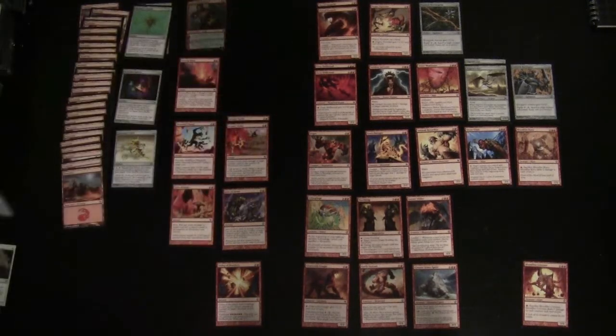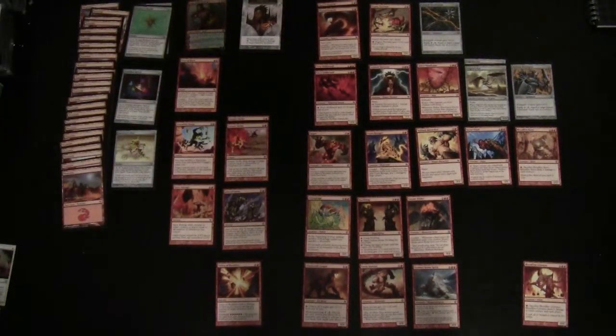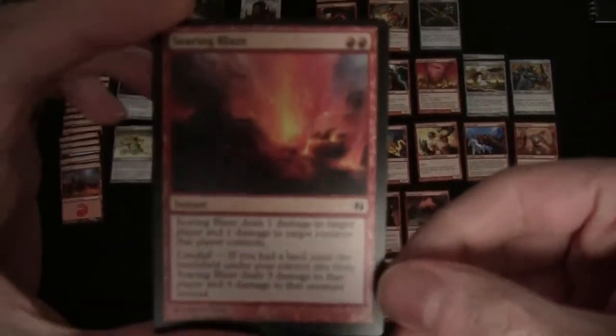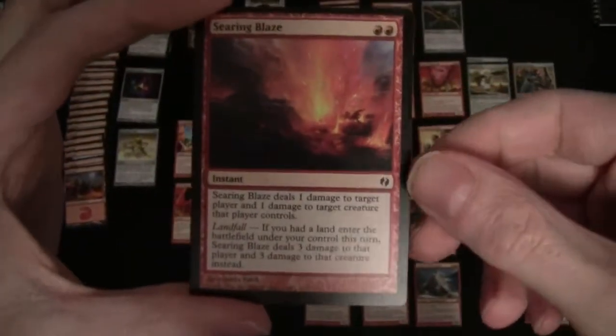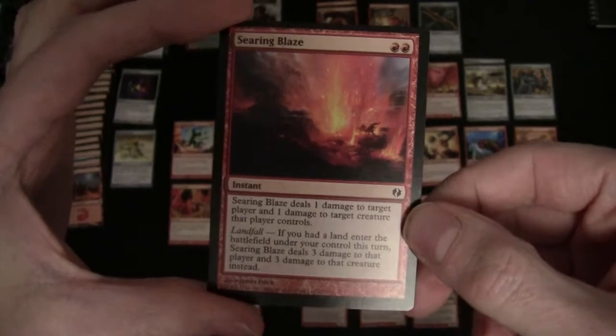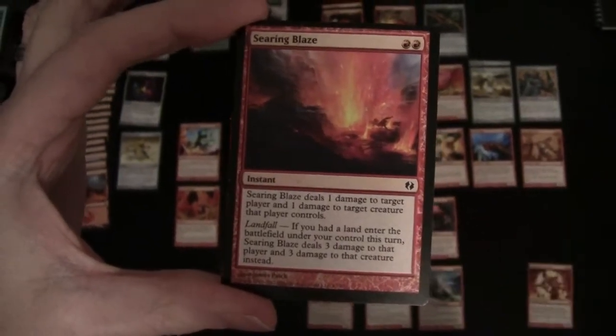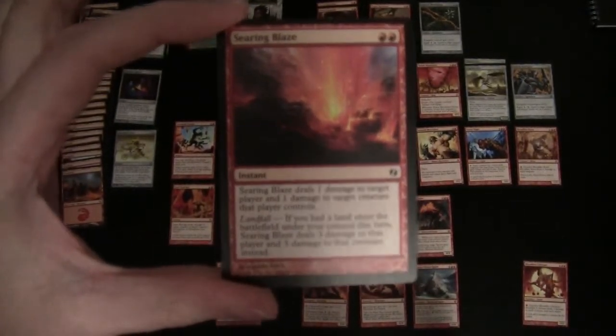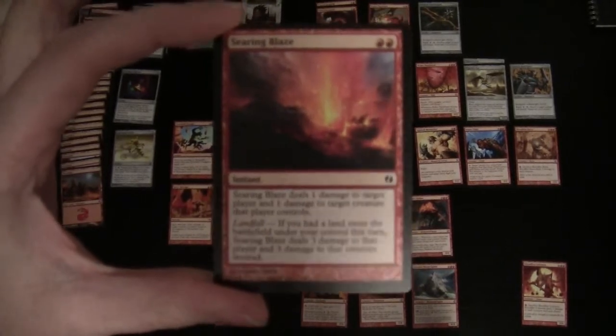Here's the emblem that goes with that ultimate. Now we've got a number of spells that either deal direct damage to creatures or players. Searing Blaze is our lowest cost at two red — in its plain format it simply gives one damage to target player and one damage to target creature, which is not very spectacular. However, if a land has come into play it has a landfall ability, suddenly boosting that to three damage to a player and three damage to a target creature.